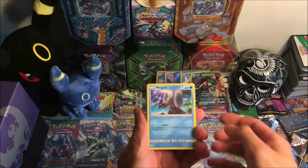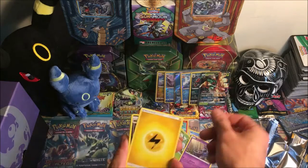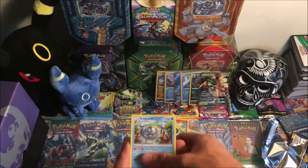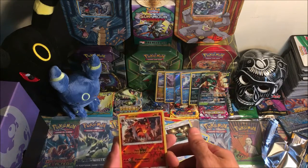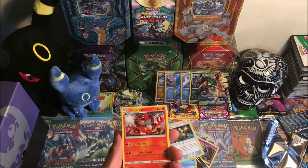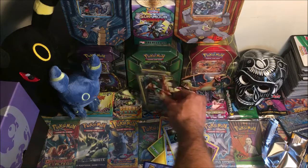Starting off with Wingull, Popplio, Rowlet, Grubbin, Zubat, Lightning Energy, Rockruff, Araquanid, XP Share, reverse uncommon Torracat, and an Incineroar regular rare. Not too bad — I cannot complain, those are some awesome pulls.